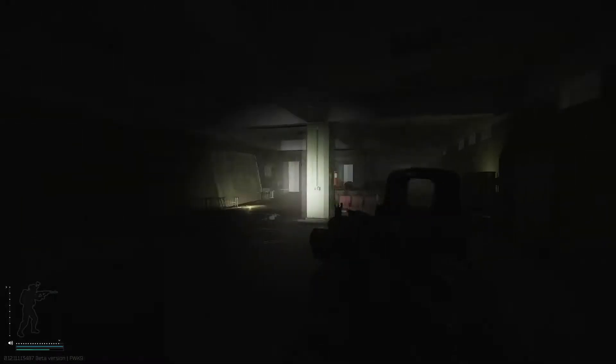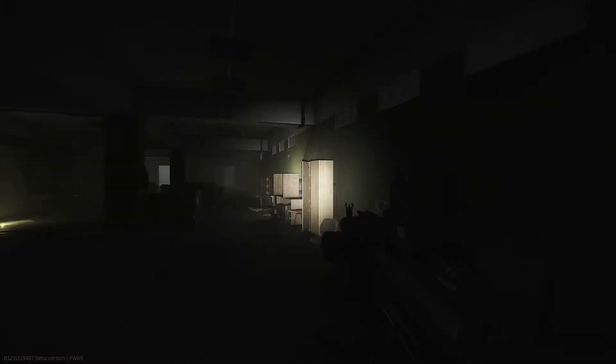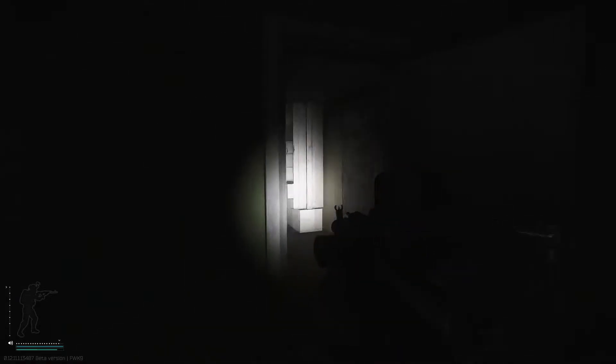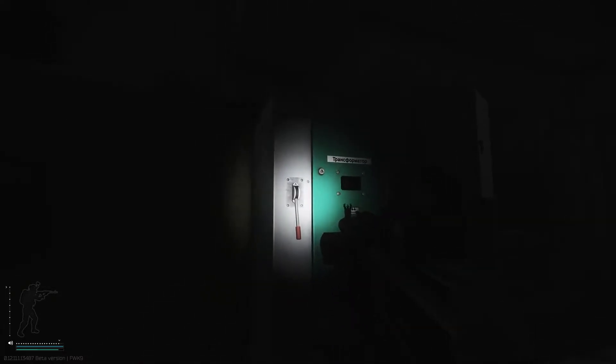So here we are in the underground bunker on Reserve. There's a lot of raiders that spawn down here usually, so it's quite dangerous. What we need to do is flick a switch that's just down this corridor, inside this little server room area — the lever we need to press is just here.